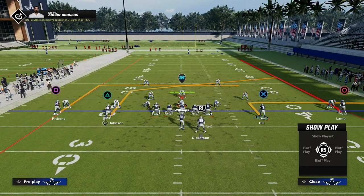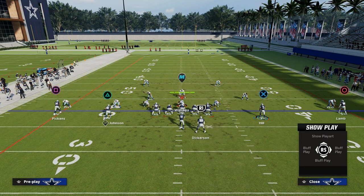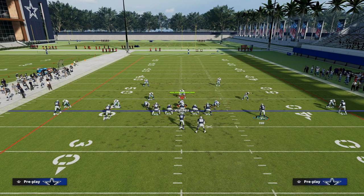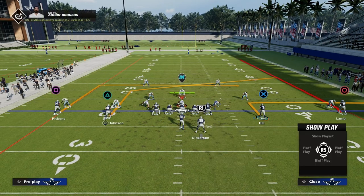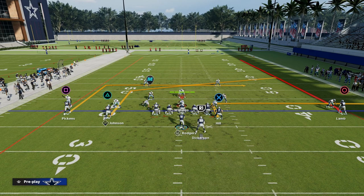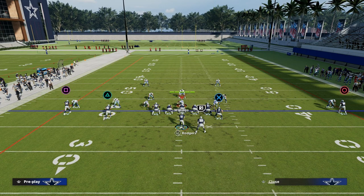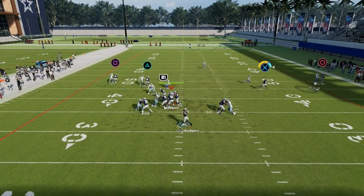The same is true with Taysom Hill — you could put him on a five yard out, ten yard out, whip route, option route, or hitch route. All of it reads basically the same. The beauty of this concept is you read it from right to left: look to your fade to see if you can hit over the top, then your tight end out route, then the Y crossing route in the middle of the field, then your backside in route.